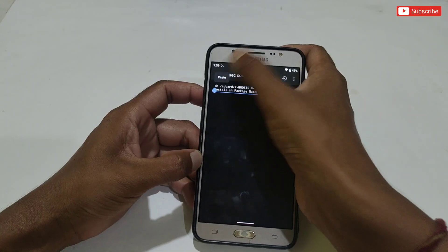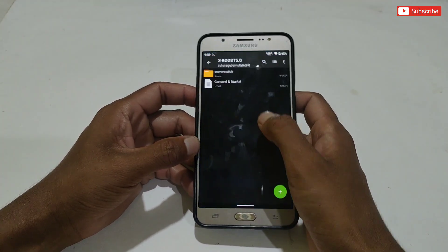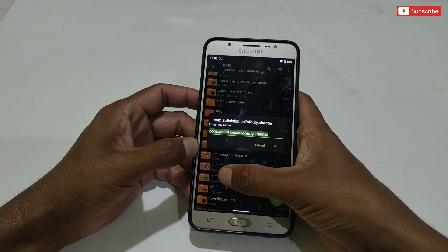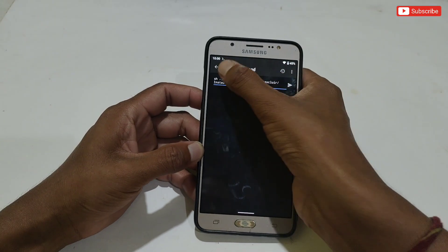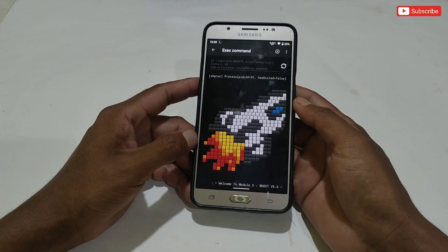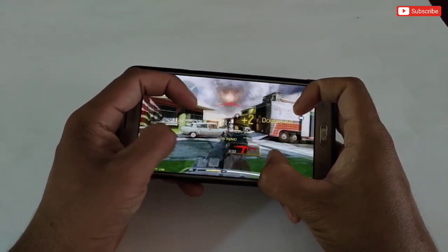After copying, go back to the Prevent app and paste the command. After pasting the command, clear the package name text, because here you need to add the game package name. To get the package name, go to internal storage, then Android, then Data, and search your game name. Simply rename and copy the package name. After copying, go back to the Prevent app, paste the package name, then tap to execute the module. The executing process will start and take a few minutes. After completing, your game will launch automatically.